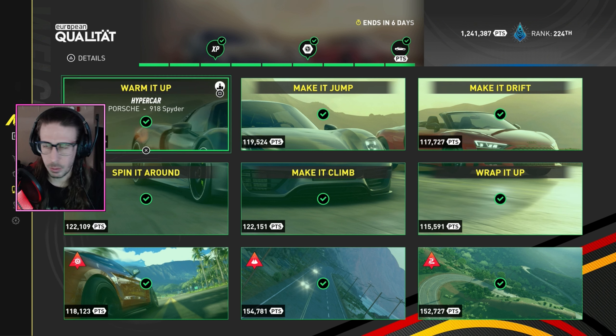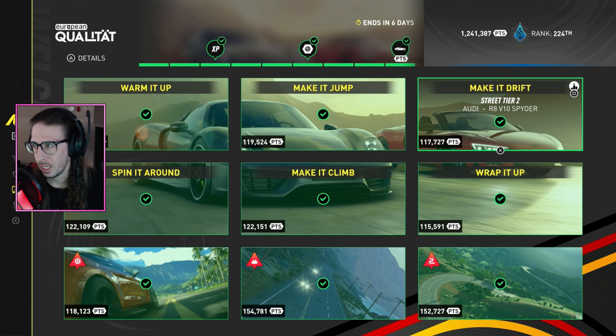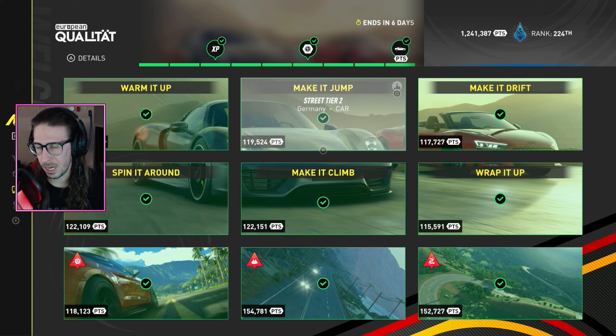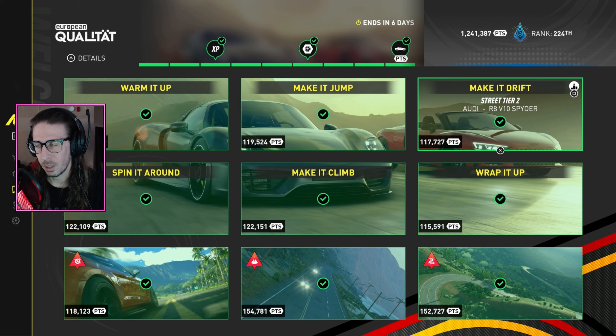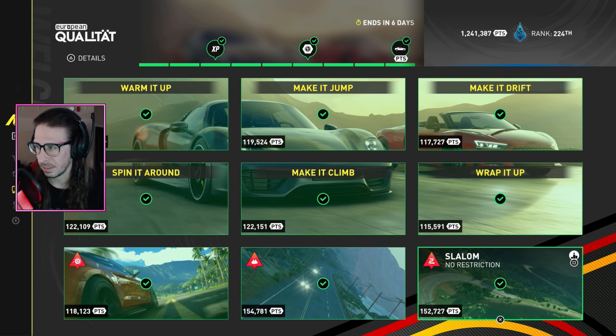So we have the Porsche 918 Spider, which we've already tuned — I retuned it and made it a little better. Then there's the Audi R8 V10 Spider. I've had my V10 Coupe Plus all-wheel drive video blowing up, so you guys are definitely looking for the Spider version too. I'll also cover the German hypercar and German street tier two categories, giving you pro settings for the 918 Spider, the R8 V10 Spider, and two additional cars.